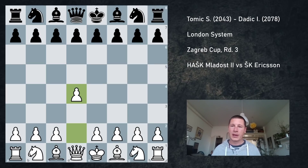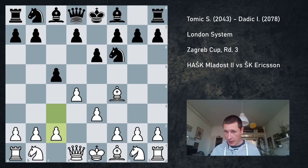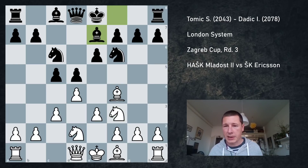I started with pawn to d4. We have Nf6, Bf4, e6, e3, c5, c3 — fairly normal so far. Nc6, Nd2, d5 — normal London system — Ng2f3. Black usually plays Bd6 here, and after Bg3, black castles, white plays Bd3. But my opponent played Be7.